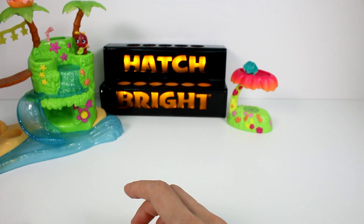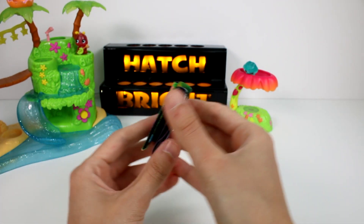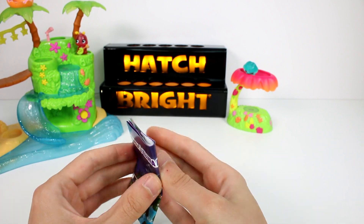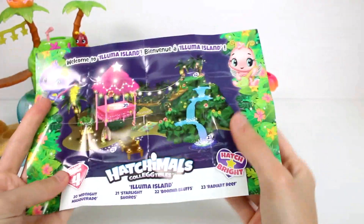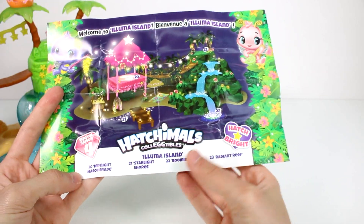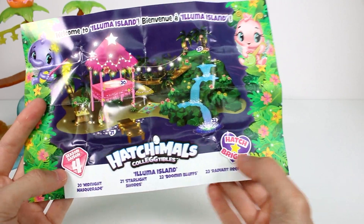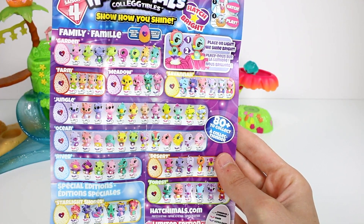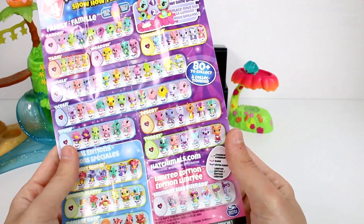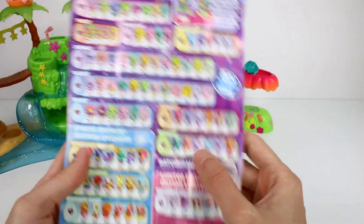Now, let's open up the big pack — the four pack plus bonus. We did get this inside. It's the Aluma Island. We got Midnight Masquerade, Starlight Shores, Blooming Bluffs, and Radiant Reef. It's beautiful. And here is the checklist if you guys wanted to take a look. It looks awesome — there are so many fun characters. Look at all the special editions and the limited editions. They're just so beautiful.